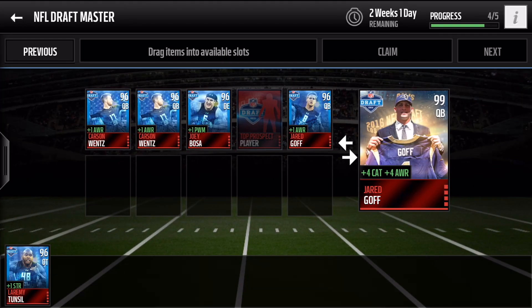Hey, what's going on YouTube, it's Nick from NoobKill coming at you with another Madden video. We're gonna go ahead and complete the NFL Draft Master Jared Goff 99 overall. Of course he went first overall in this year's NFL draft. Pretty nice stat boost — he gives plus four catch and awareness, which makes the players around him a lot better, and that plus four awareness is huge to your overall.